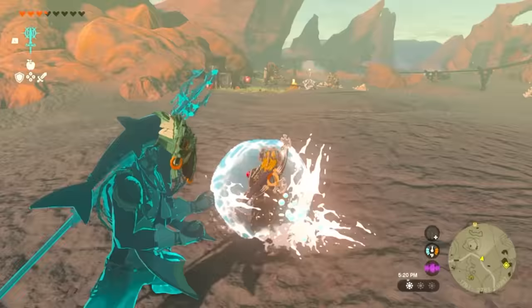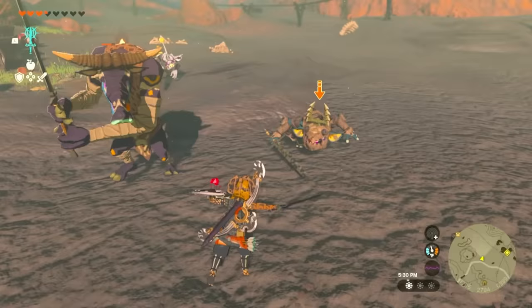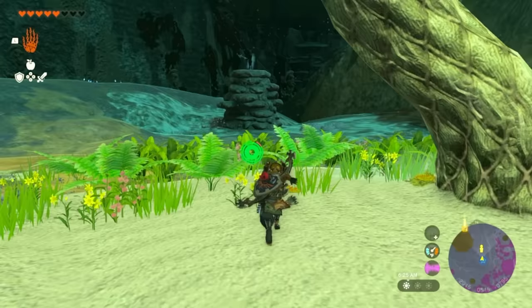Another huge benefit of this water shield — I'm going up to a silver Bokoblin, it's going to hit me, and look at that: I completely survived the attack. It helps you take one hit completely undamaged while you have that water shield on. So it's a very important thing to use.